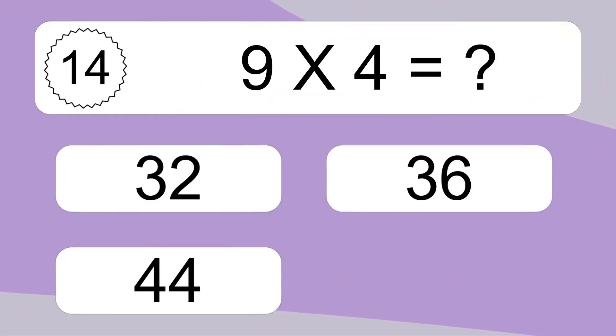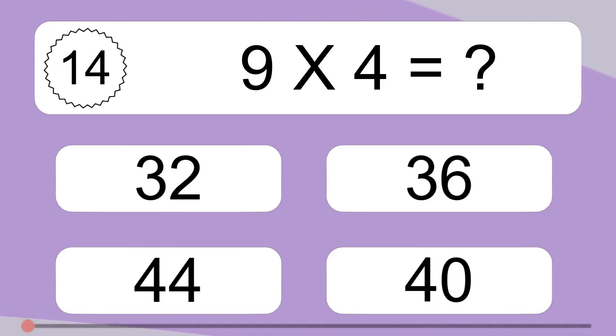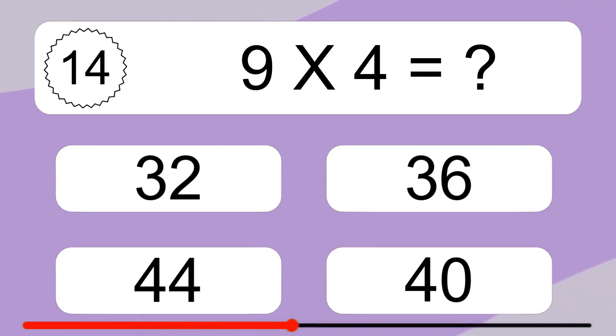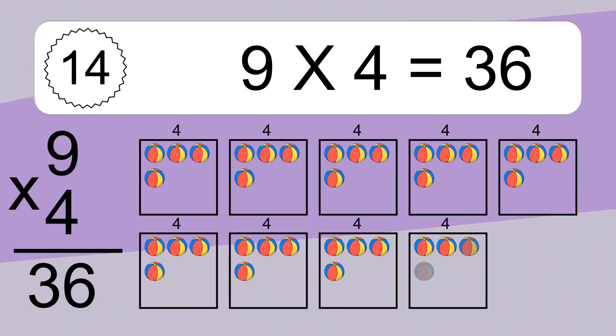9 times 4 equals 36. We have 9 boxes and each box has 4 colorful balls inside. If you count all the balls in all the boxes together, you will have 9 times 4 balls. This equals 36 balls.